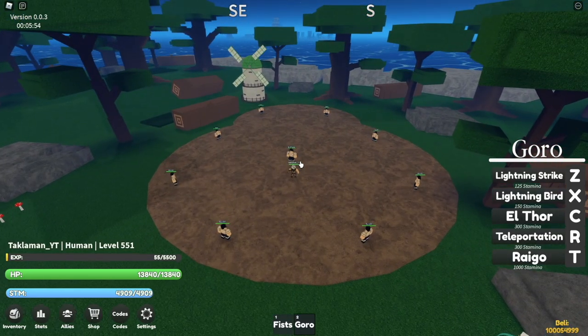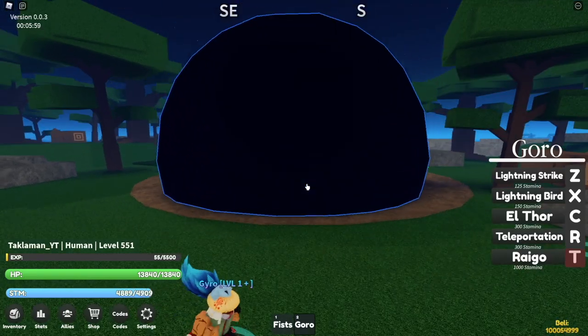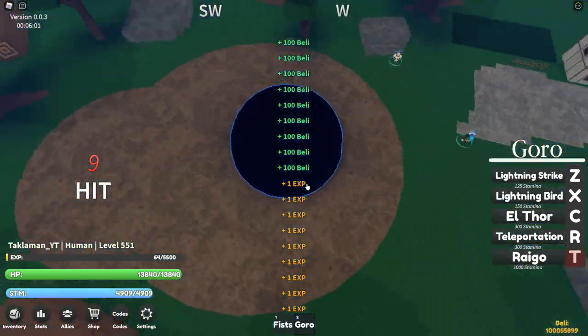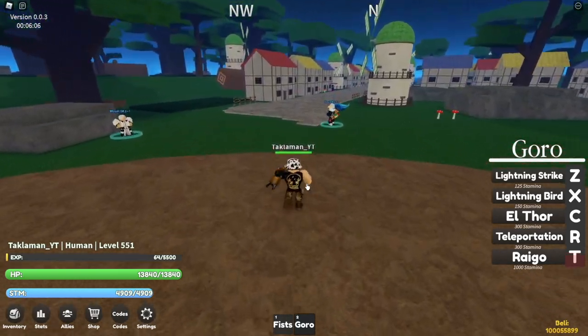Oh my god, yes — goro's kind of too good in this game, guys. And then of course you got your ultimate move, the Raigo, the big ball. Look at that, bam.